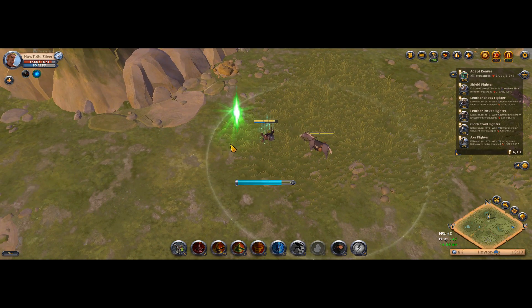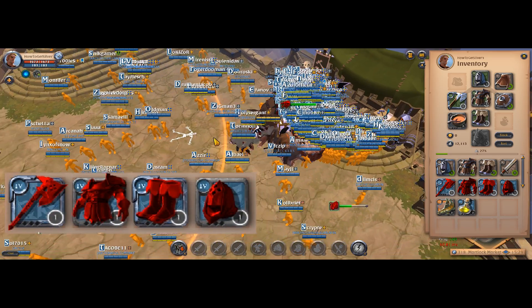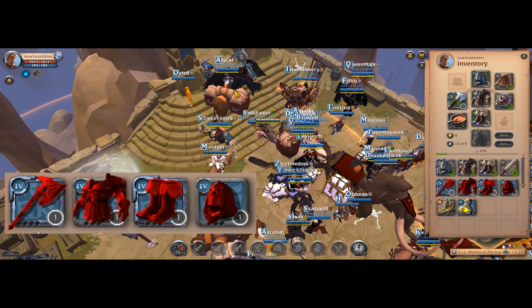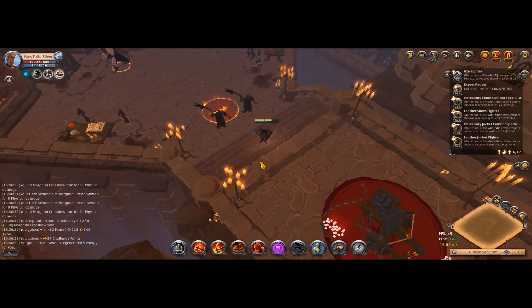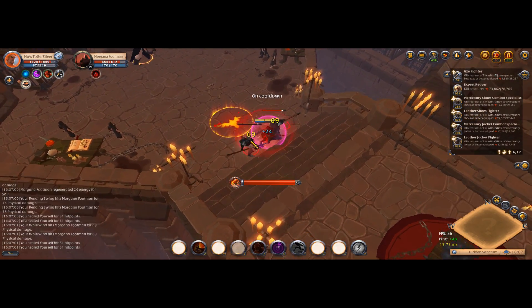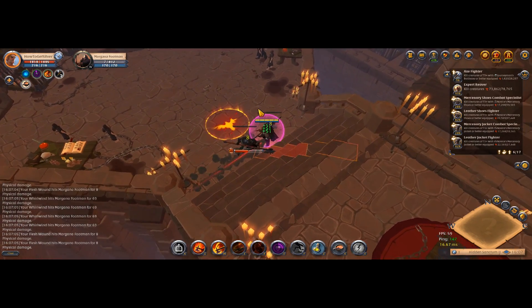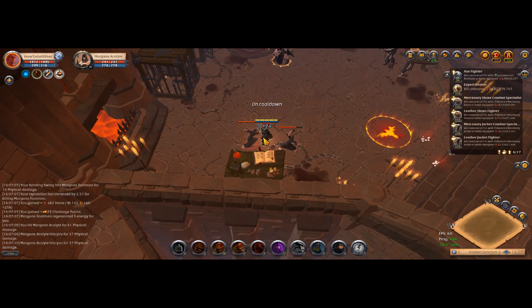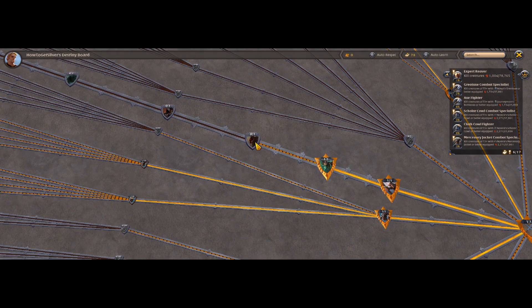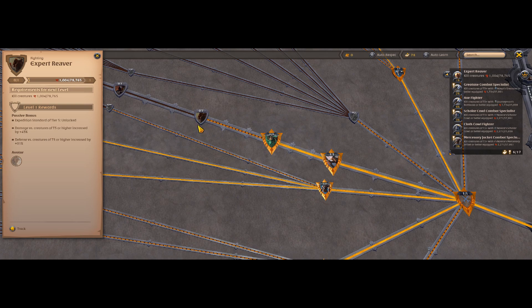Next, go outside of the city and start farming any solo random dungeons. With this build: Great Ox, Schooler Cowl, Mercenary Jacket, and any leather boots. This setup is the most efficient on the PvE aspect of the game, especially if you are a new player. Your aim is to wear this build, farm 100k silver, and get T5 River — a passive ability which allows you to deal more damage versus T5 mobs. You will automatically level it up by killing any creatures.